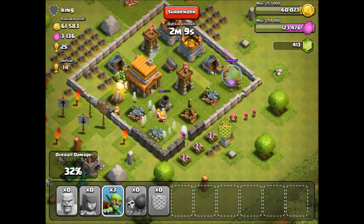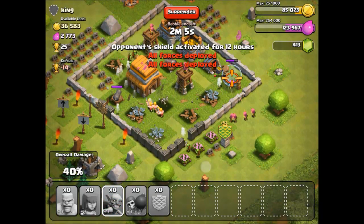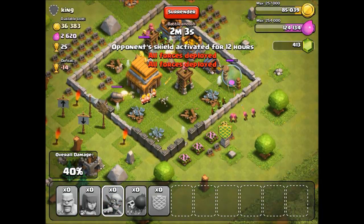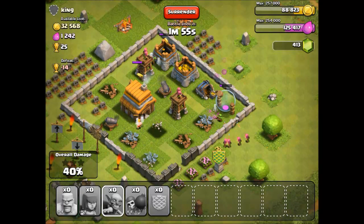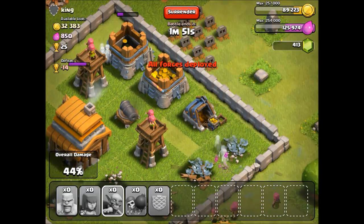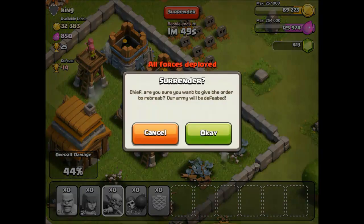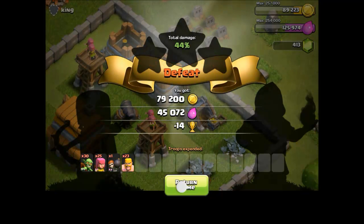Let's get some archers in, everything I have, and put everything in. We did get all the elixir — that's great. Now we only need to get the gold. The mortar is done, so I can get in the last three of these guys. We did get a lot of gold as well. We're still getting a little bit from the storage. We do want that final collector but I don't think I'm going to get that. So I'm going to surrender. We got 79,000 gold and 45,000 elixir — very good.